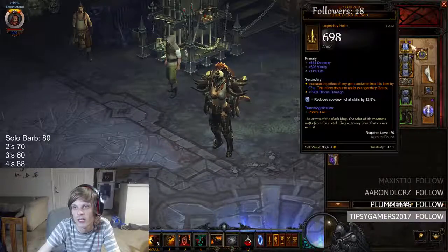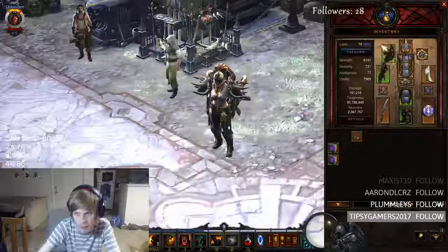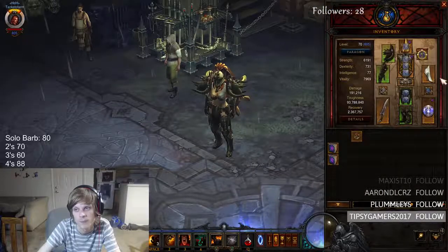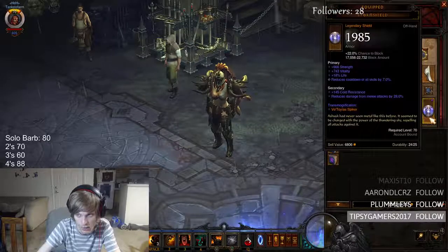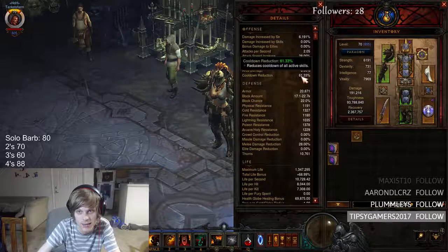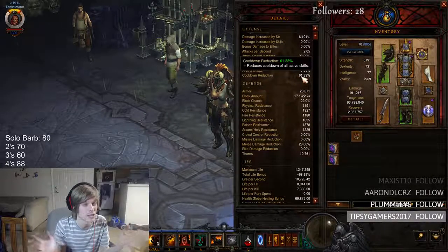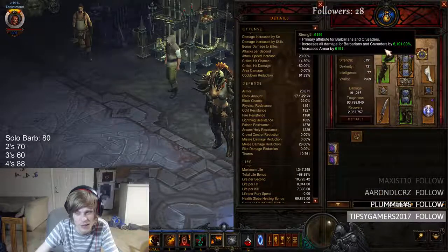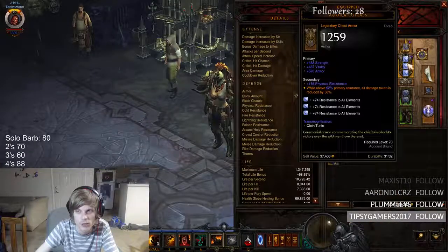You'll always have this up every time that you charge. We also are going to go with Leoric's Crown, and the reason why we pick this helmet is for the cooldown reduction. In all your gear, you want cooldown reduction. The pieces you can get it on are shoulders, hands, your weapons, rings, and your amulet. As you look, I have cooldown, cooldown, cooldown, cooldown, cooldown, cooldown, and cooldown. In details, my cooldown reduction is at 61%. You probably want it around that — maybe around 55 depending on your gear. So far we've gone through the four pieces for your charge, and then your chest piece and helmet.